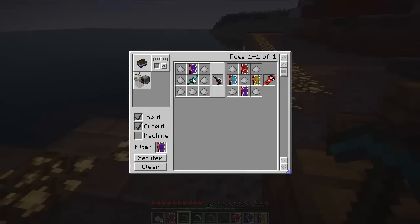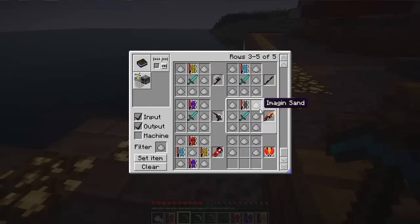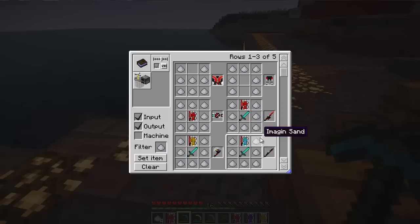Den-O and Kiva are now fully implemented so you can actually craft all the stuff and use it. The blank Rider Ticket for platform is extremely rare, which is why the Den-O Kamen Ride Sword is crafted the way it is. I do suggest running CraftGuide if you want to find out all the crafting recipes.